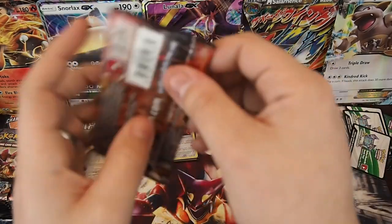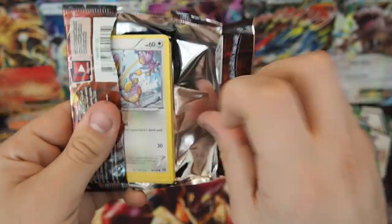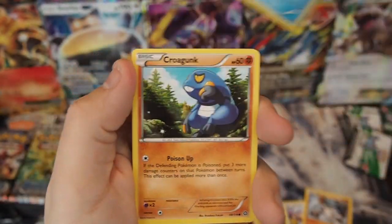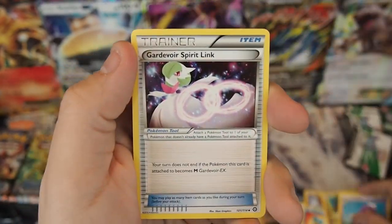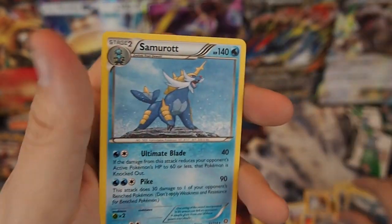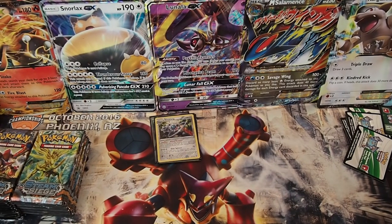Pack eight: Aipom, Mankey, Shellos, Croagunk, Tangela, Drifloon, Gardevoir Spirit Link, Duot, Reverse Holo Steelix Spirit Link, and a Samurott regular rare. No points there, unfortunately.